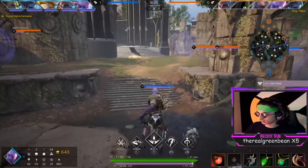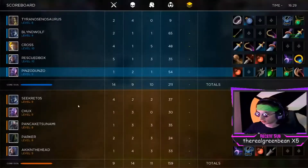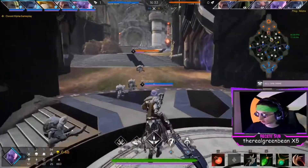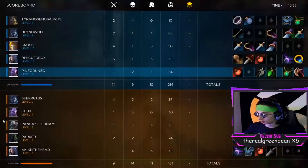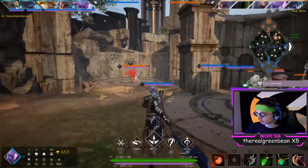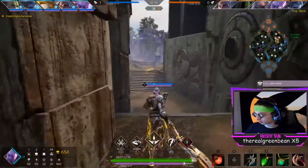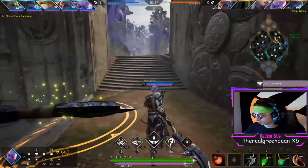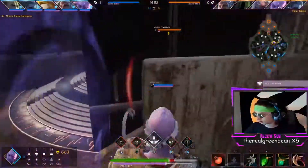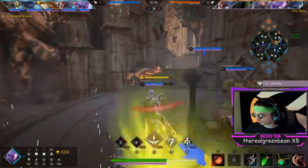That's what alphas are for — finding random stupid things like that. Who's big on their team? Murdock's big. Oh, secret jump! Hey guys, don't mind me. Did you just jump on me? Nice root though!